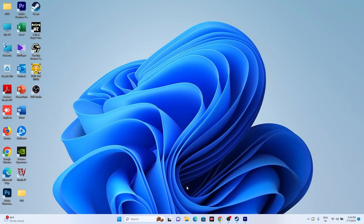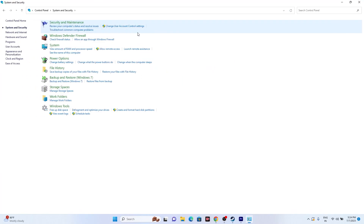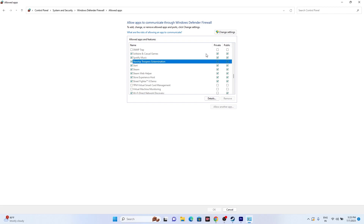The next step is to allow the game through Windows Security. Go to the search bar and open Control Panel > System and Security > Windows Defender Firewall > Allow an App or Feature Through Windows Defender Firewall. Scroll down to find Starship Troopers: Extermination and make sure both Private and Public checkboxes are checked. If one is unchecked, check it.